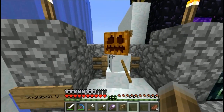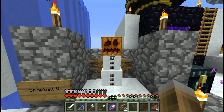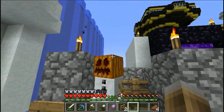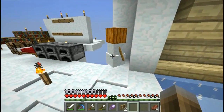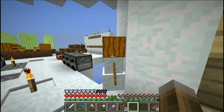Snowball, we need to talk. I know we had some good times and it's hard, but you have to leave. It's not because of you, it's because of me. I want to change the look of the base around here. Snowball, don't walk away. You're just in the way. It's too hard to move you around. I don't mean you're too heavy, but yeah.